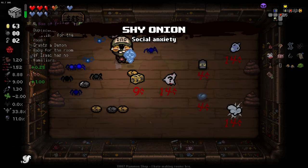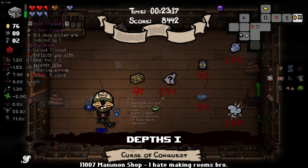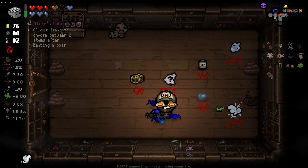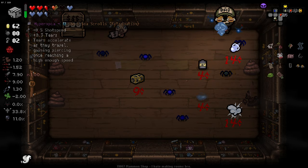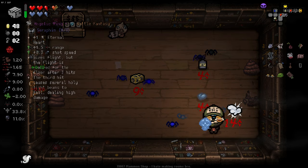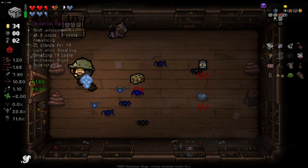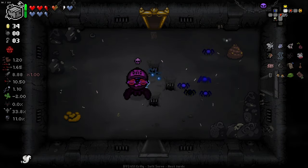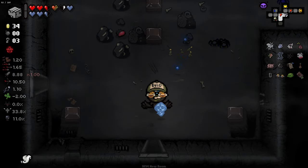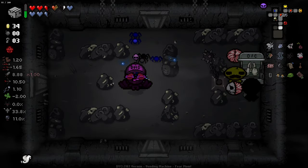Sell them up. Shy Onion — what does it do? Inflicts you with fear for 1.5 seconds on entering a room, that's kind of awful. Allows Isaac to choose between two items after beating the boss — I'll take that. Tears accelerate and gain piercing once they reach high enough speed — that's really good. One Eternal Heart gives flight, but the flight is removed after three hits and the third hit causes several Holy Lights — that's pretty good too.